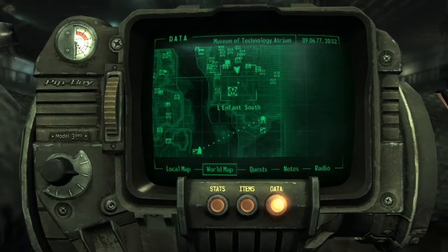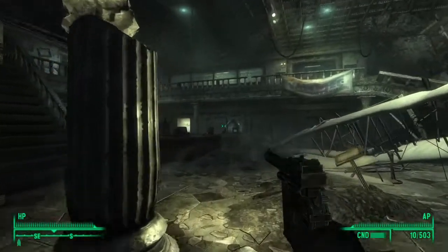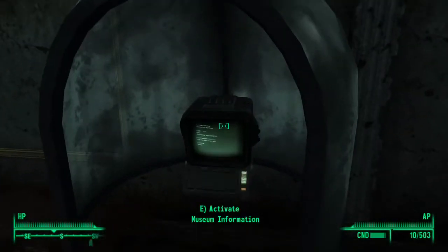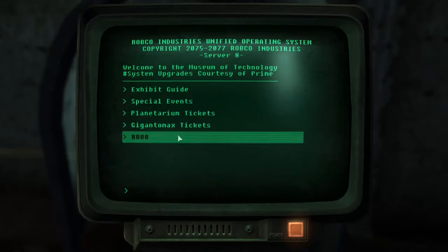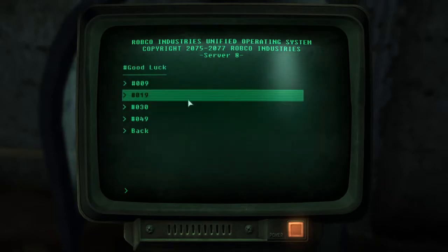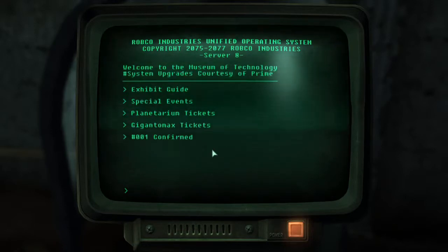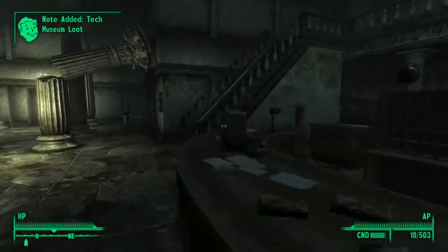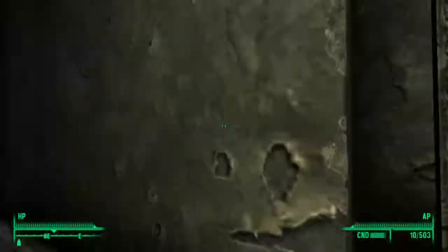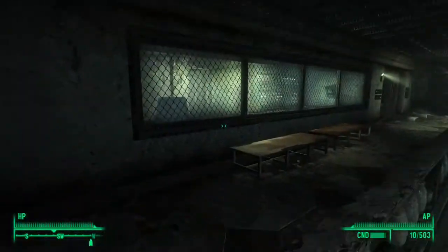You should already know where the Museum of Technology is. Once you enter the Museum, go to this terminal here and select this entry — click 19, because it's a prime number. The entry is labeled 'Tech Museum and Blood.' Save before you actually pick it, then go through the Vault Tour.